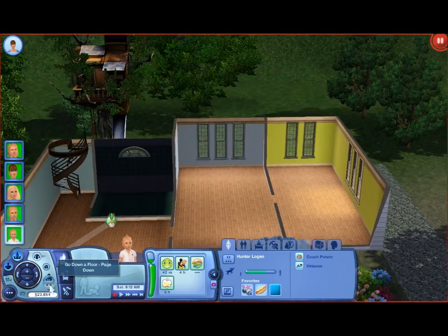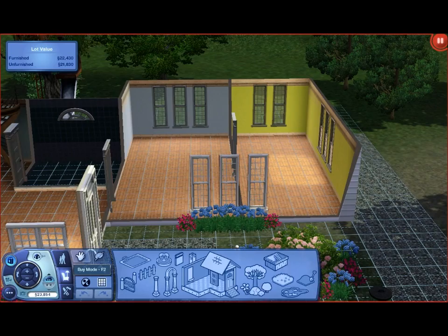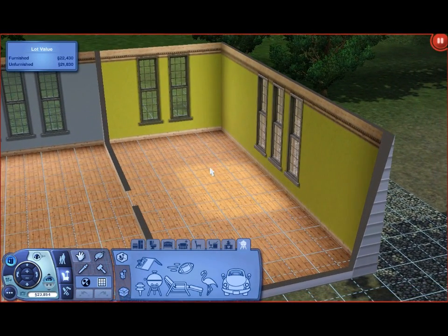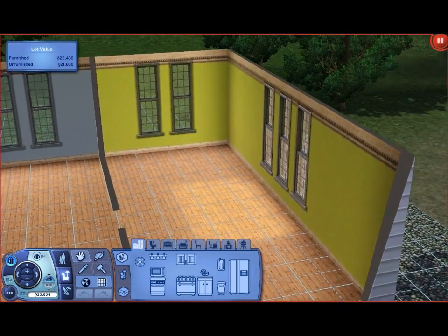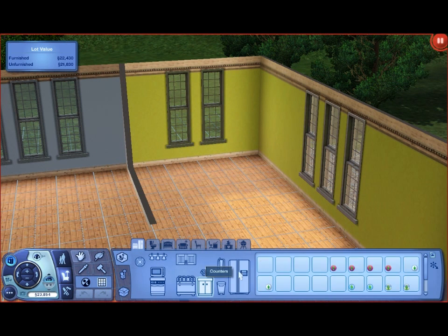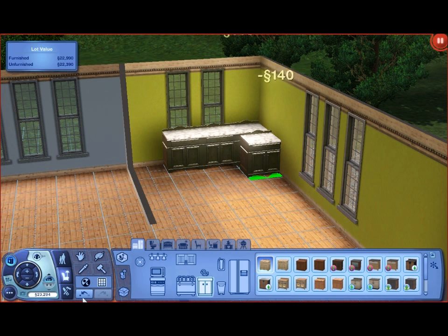Let's go ahead and start furnishing. I made a driveway for the car as well. I used about half of the money we had on building the house - the bases, windows, doors, and stuff - so we're gonna start with the kitchen and try to use a much cheaper route.